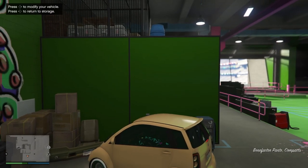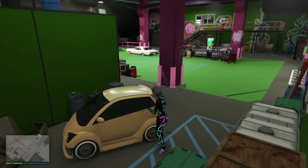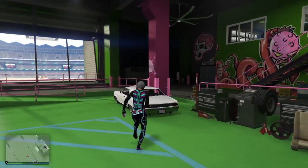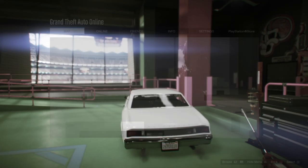He exits, which allows me to slide back over, then I exit and make my way over to the Panto. To make sure I registered the Panto as the vehicle I'm transferring the mods from, I'm going to purchase something, then exit and make my way back to the Buccaneer. Once I get in the Buccaneer, I hit Options and do the invalid job once again.